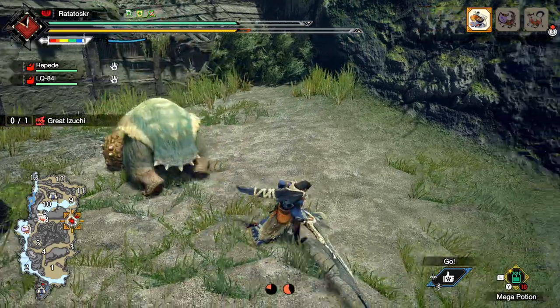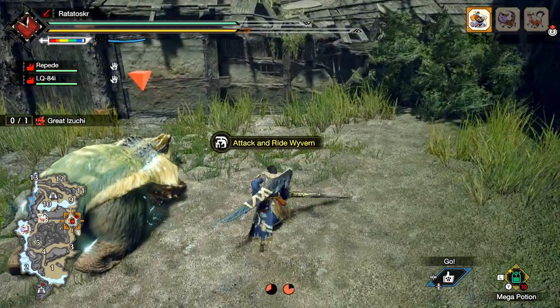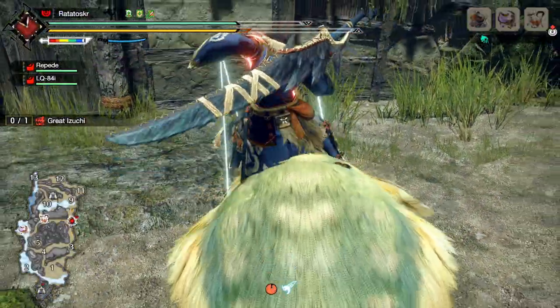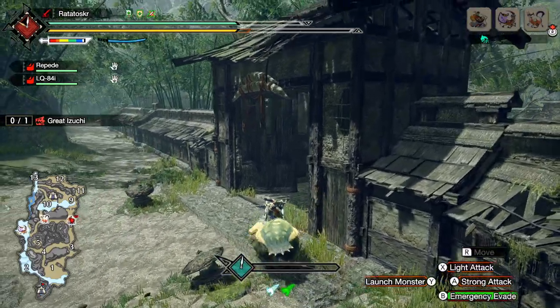Number eleven. When the monster is ready for a Wyvern ride, you should use an EI Slash to initiate the mount. That way your gauge slowly fills while you're riding the monster, and you'll be able to take advantage of your Jumping Spirit Blade at the knockdown.